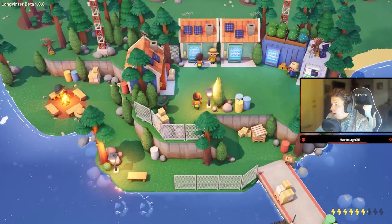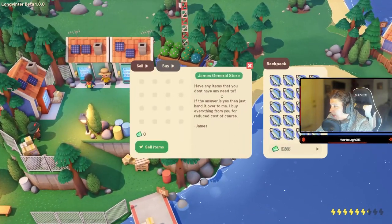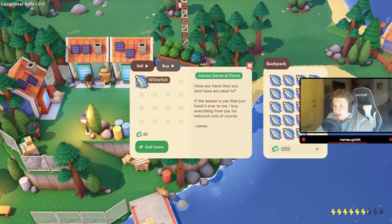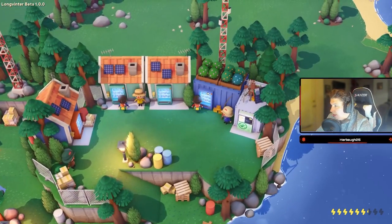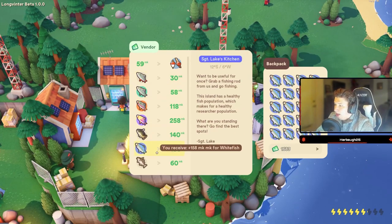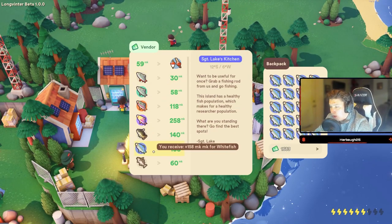Now that we're back, you don't want to come to this vending machine because it only gives you 55 per fish. You're going to want to come over here to this blue vending machine, which gives you 158 mks per white fish.